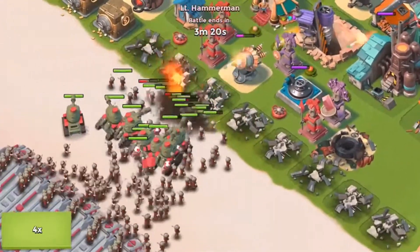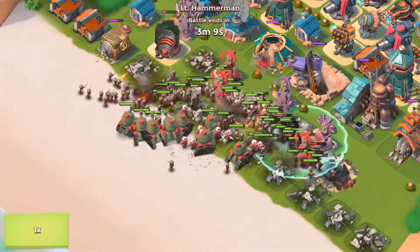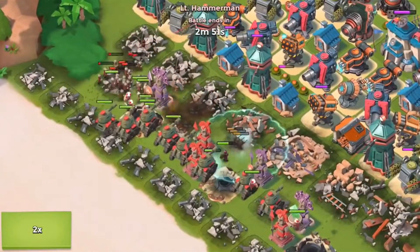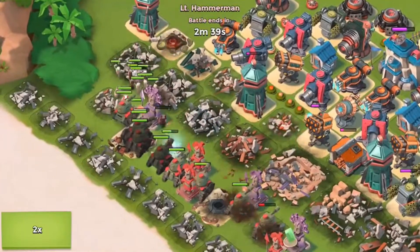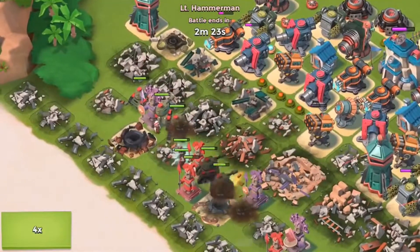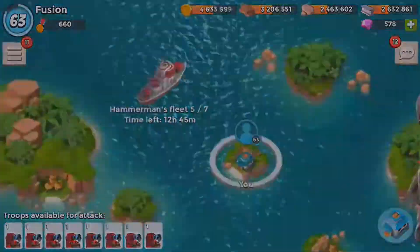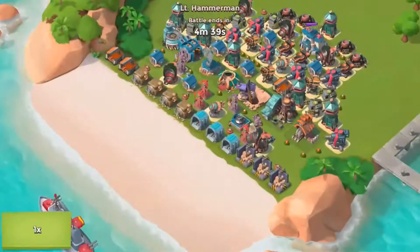He's coming in with tanks and riflemen - it's actually not looking too good. There are medics now, so they'll be healing up the riflemen. The mines are pretty much the only thing doing damage, but I think we can pull off a victory. I've got boom cannons in the back to take down the tanks. They haven't reached my HQ yet, which is a very good sign.